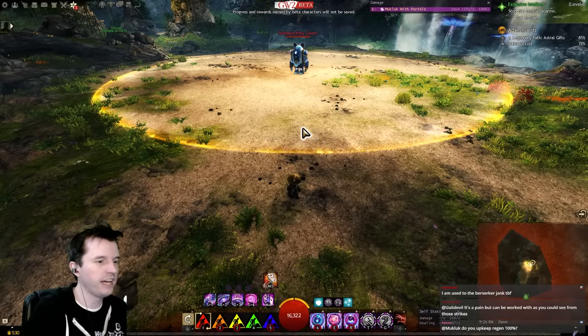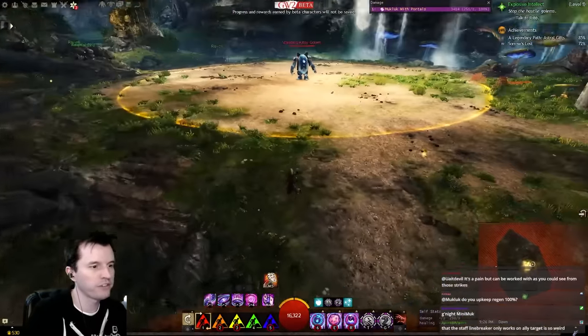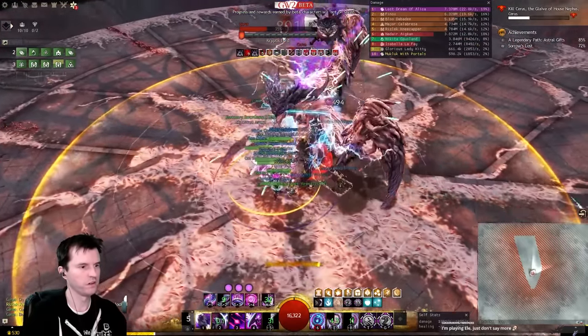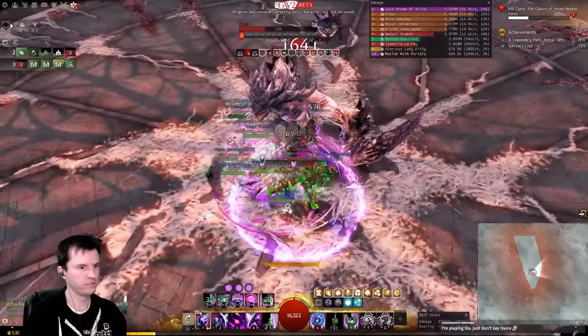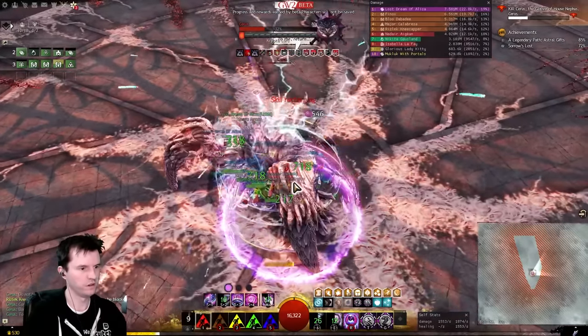Hey YouTube, Muckluck here, and I am currently on a Mesmer. I know, gasp, right? However, with the addition of the support rifle for Mesmer and the support staff for Warrior, I have been trying out the new support builds that have been added to the game, because the green numbers fuel me and pet classes fuel me. And this is a green number class — it sort of has some pets. So I've been trying this out.